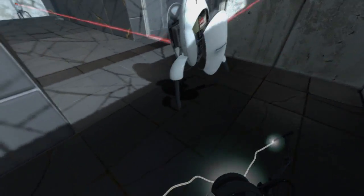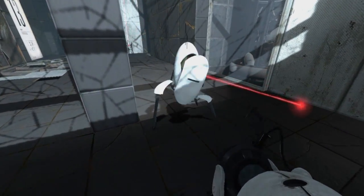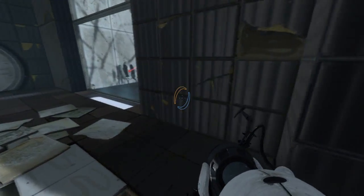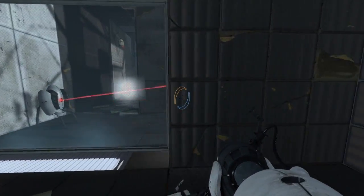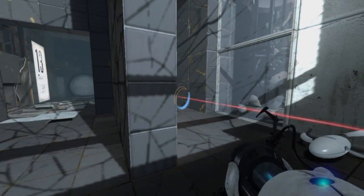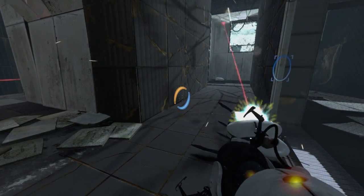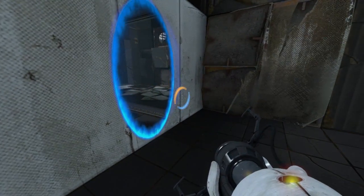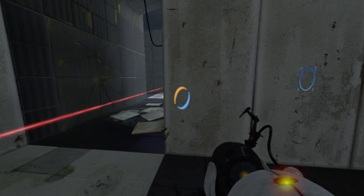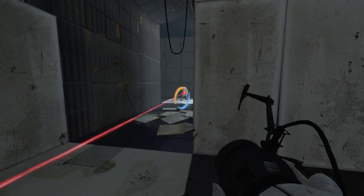So now we're dealing with turrets, which are like iPods with machine guns, basically, in my opinion. We can create a portal behind this one and just knock them over. Kind of want to watch out for their bullets because they fire a lot once they've been knocked over.